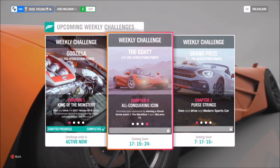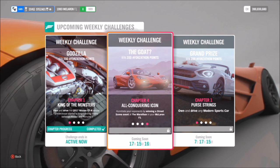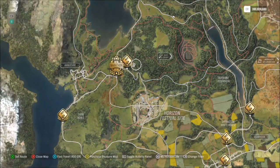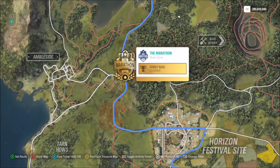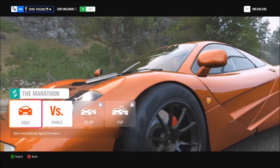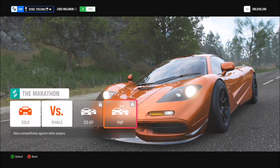The final challenge wants you to win a street scene event at the Marathon in your McLaren F1. The Marathon is the final street scene event, unlocked once you've hit around level 15, similar to the Goliath — it's the big final race. It's located just outside of Ambleside. You do have to be around level 15 in street scene events to unlock this race, and unfortunately you can't create blueprints on it.